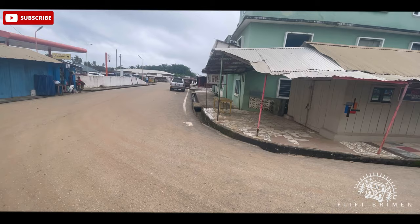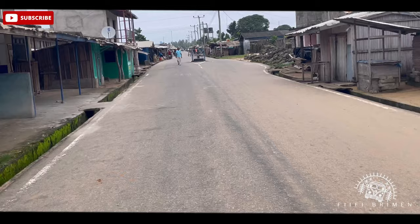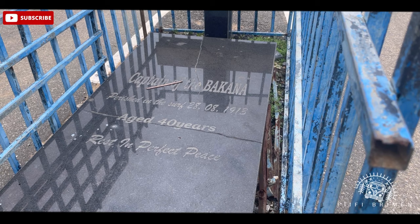Hello guys and welcome back to the channel. Concerning the Bacana ship, I asked around and was told it was a merchant ship that used to come to the coastal areas to trade, but due to bad weather, it came too close and got stuck in the sand and couldn't go back. So the captain decided to live in the town — Hafarsini — and eventually died here. And that's where the captain was buried. So that's the history I got.